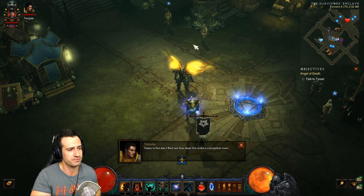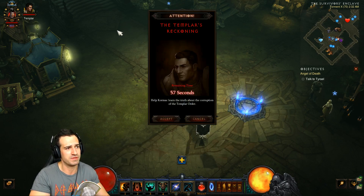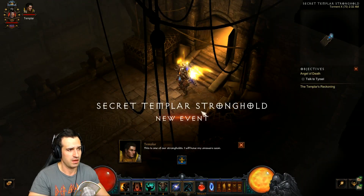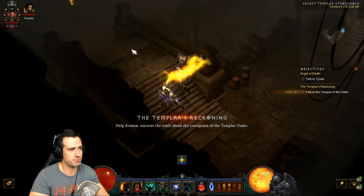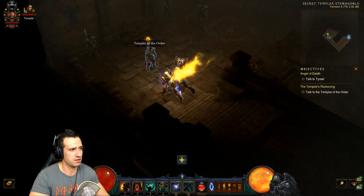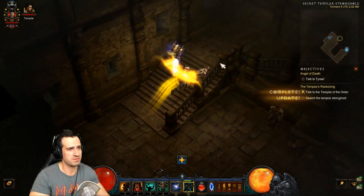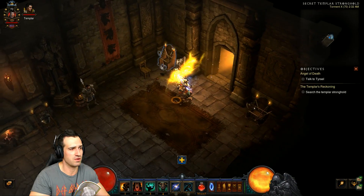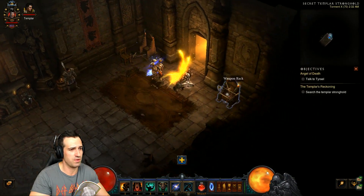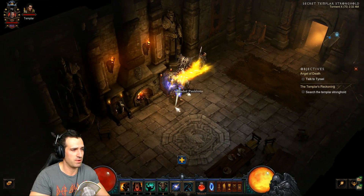Once you're at the Templar's quest, click on it — he'll talk a bit — and then you'll be prompted for the Templar's Awakening. And here we are! Move up here and talk to this guy. I've got some speed increases but you don't really need much. Straight away you can see the weapon racks — they're all white weapons, baby, they're all white weapons.